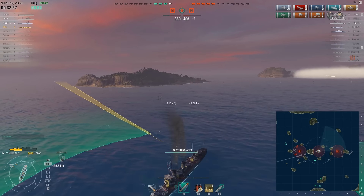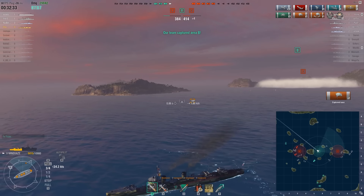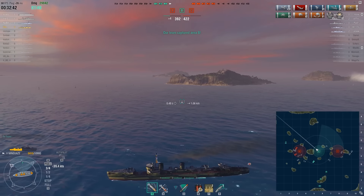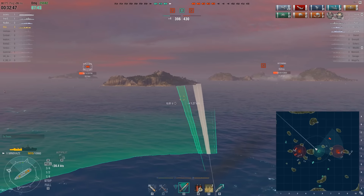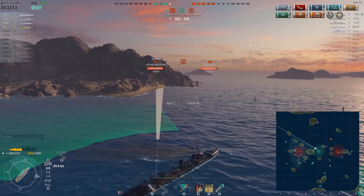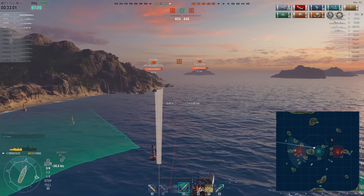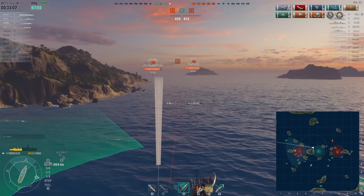He's spotted again — by what? I don't understand. There shouldn't be anything with better concealment, so I don't get what was spotting him — is that a replay bug? Because I've had to restart this a few times because of replay bugs. It seems the Furutaka is heading into the sea area, so Shaw goes for the A cap because there are two battleships there who are prime torpedo targets, and he might also be able to get the A cap.